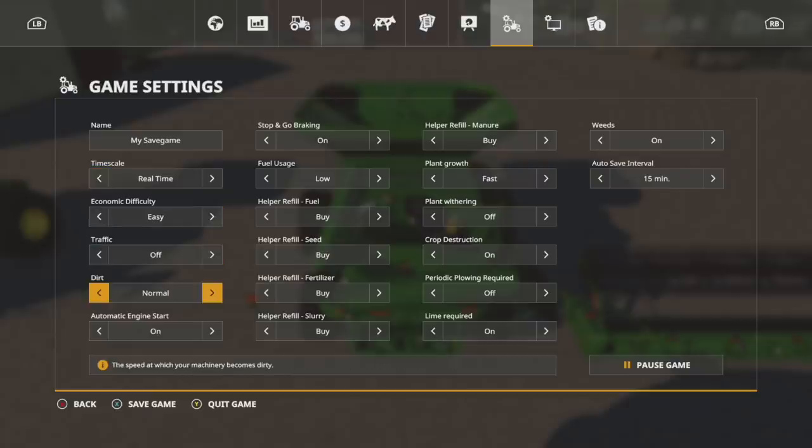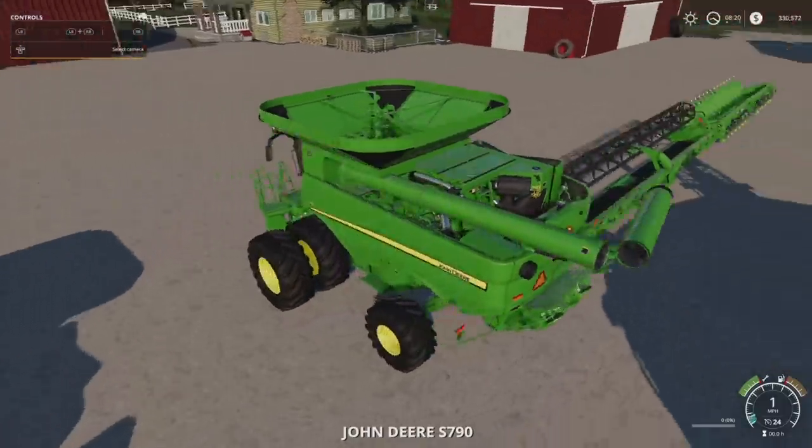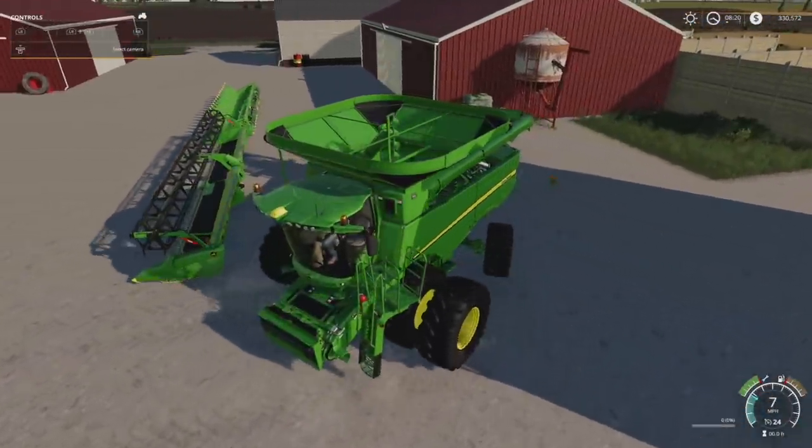Traffic — we'll just turn traffic off for now. Dirt — I'm just gonna turn dirt off. Help, buy all this stuff — just turn all that off. Black earth fast, that works for me. Crop destruction we'll leave on. Periodic plowing off, lime off, weeds off, auto save off. Perfect.